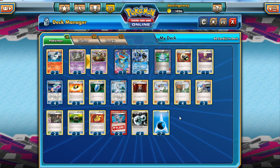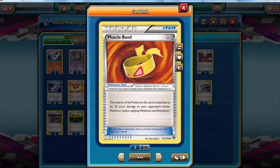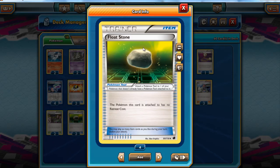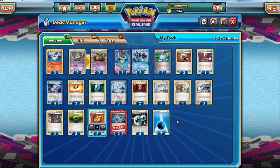I'd like more Lysandre, I'd like more Virbank City Gym, but there's only so much space. Three Muscle Band is a compromise — it's amazing, we want four, but we don't have space. The Float Stones are in there largely for Garbodor, but they also work for retreating other stuff you don't have a Muscle Band attached to. Three is a bit of a compromise — we'd like four but we can get away with three quite nicely.